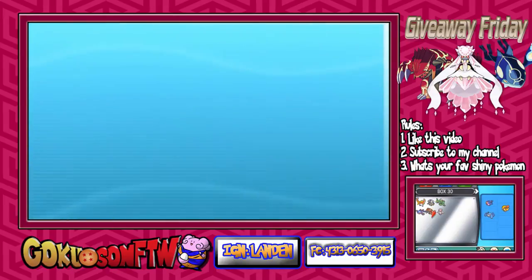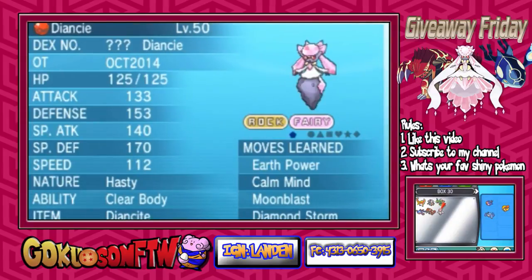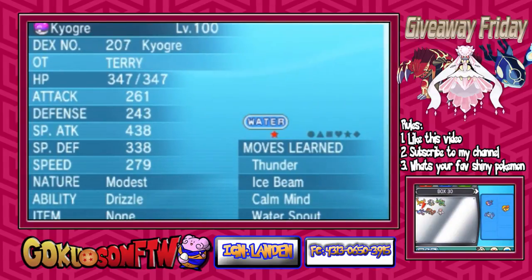And in first place we have a mega competitive hasty nature Diancy. So yes, as you can see these prizes are pretty amazing for this week's Giveaway Friday, and hopefully someone wins them.